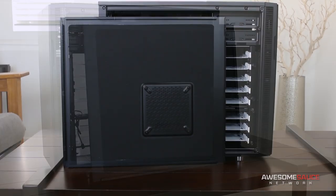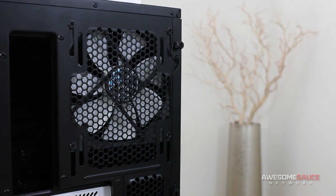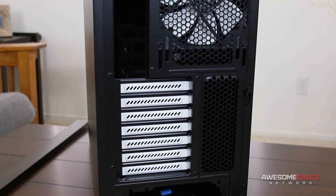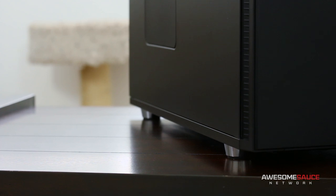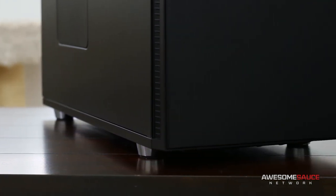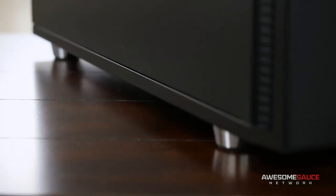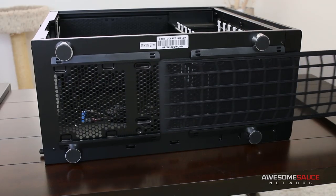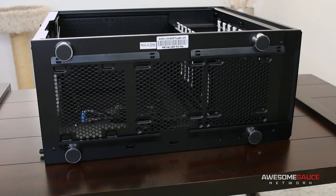Both side panels are lined with the new sound dampening material. On the back is a second 140mm GP14 fan, which has vertical adjustment for top radiator clearance, plus seven expansion slots. Fractal has gone with a black and white color scheme again. The feet are now angled slightly inward and are identical in size, as opposed to the larger front feet on the Define R4. A new and improved dust filter at the bottom now spans the entire length of the case, supporting 120, 140, and 240mm radiators.